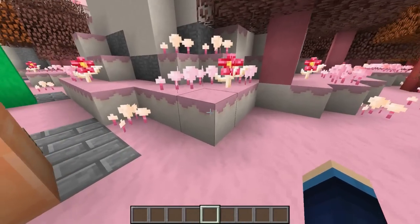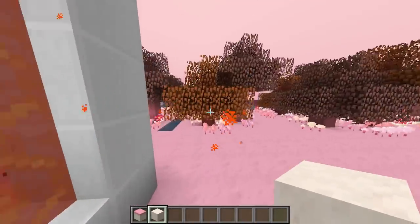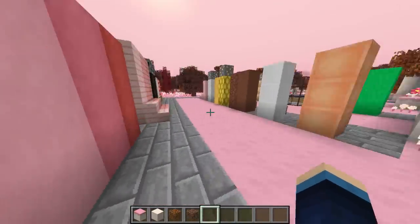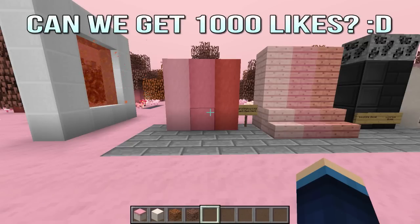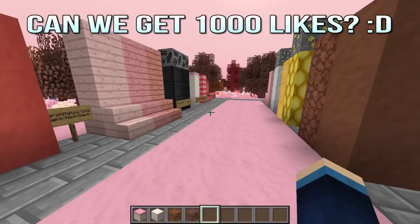There are also boss mobs and aggressive and passive mobs that roam the dimension. The cool thing about this dimension is all of the blocks are themed around candy and things you can eat. For example, this grass is actually pudding, the dirt is flour, and these are caramel and chocolate trees. It's just such a funny, well-put-together mod. If we could shoot for 1000 likes on this mod showcase that would be awesome.